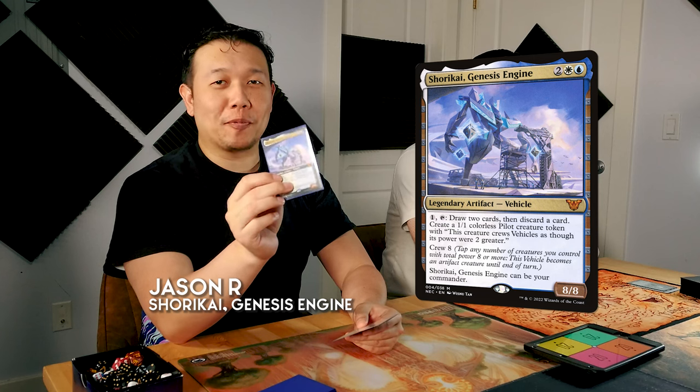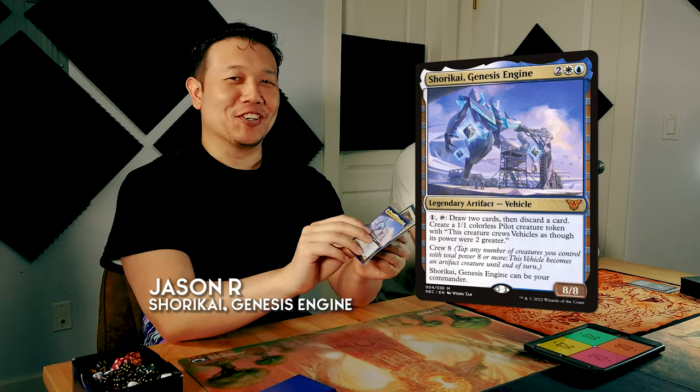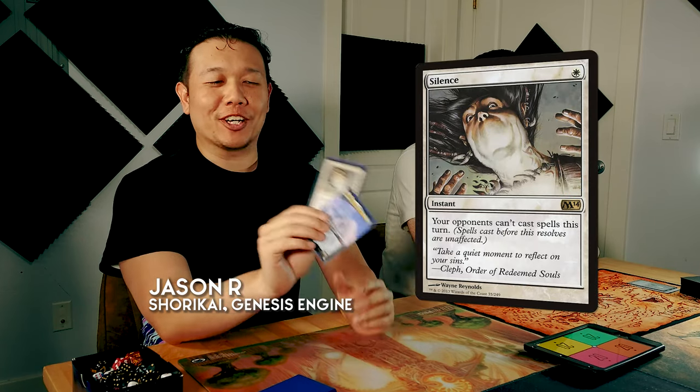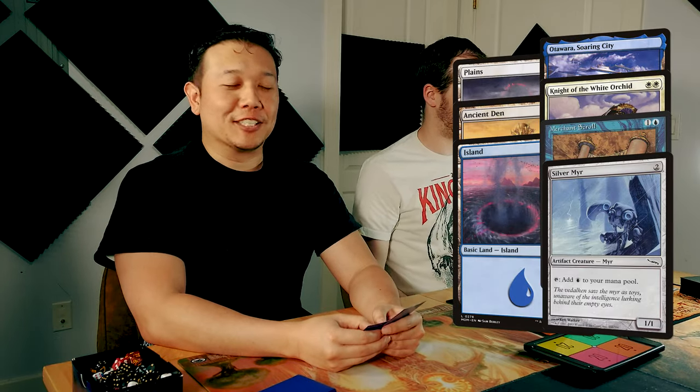Hey everyone, I'm Jason R. I'm playing Shorikai, Genesis Engine, as my Oathbreaker because it says it can be your commander — cheater! — and I'm playing Silence as the signature spell. We're just trying to combo off with a Jace win or something similar.